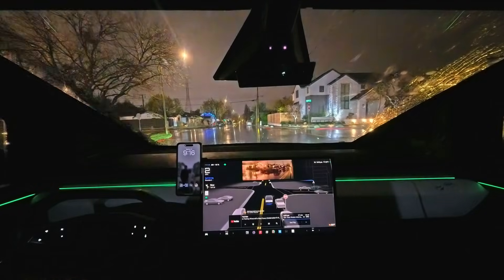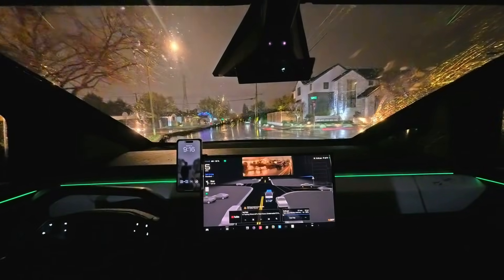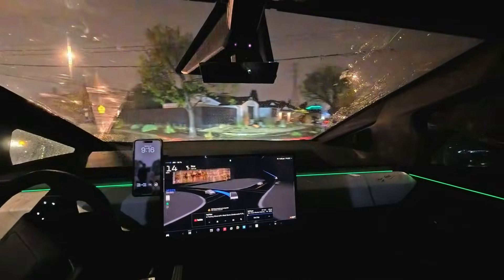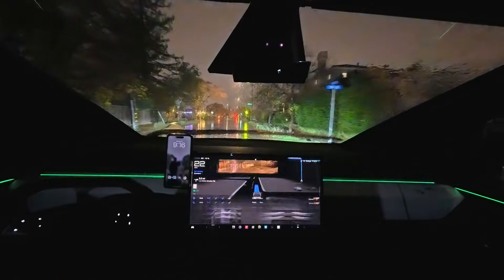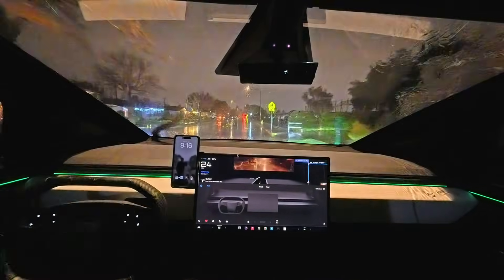The goal here is to just see how well it will do in rain. We're making a left here — there's a car out on the left, you can't probably see it. It came to a stop at this four-way stop. The big thing is just how does the Tesla Cybertruck handle a ton of rain?